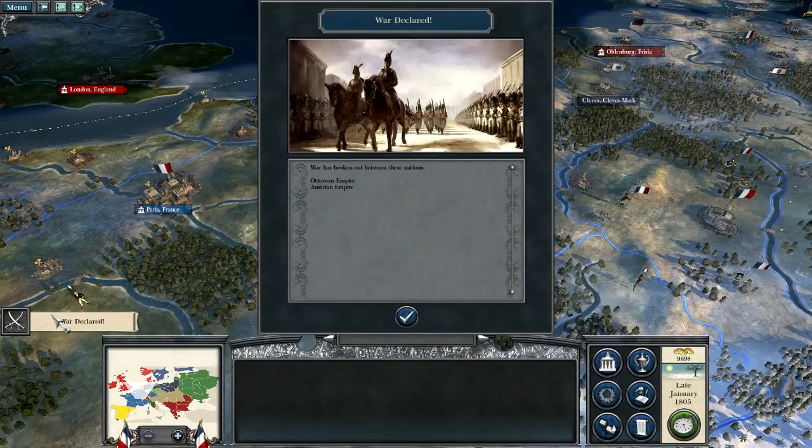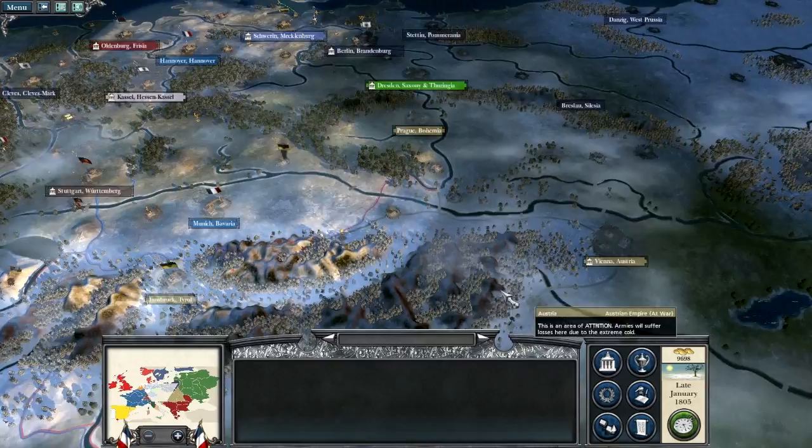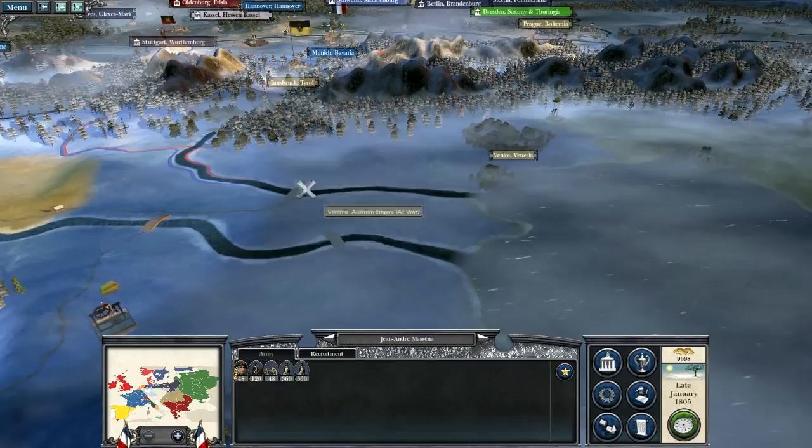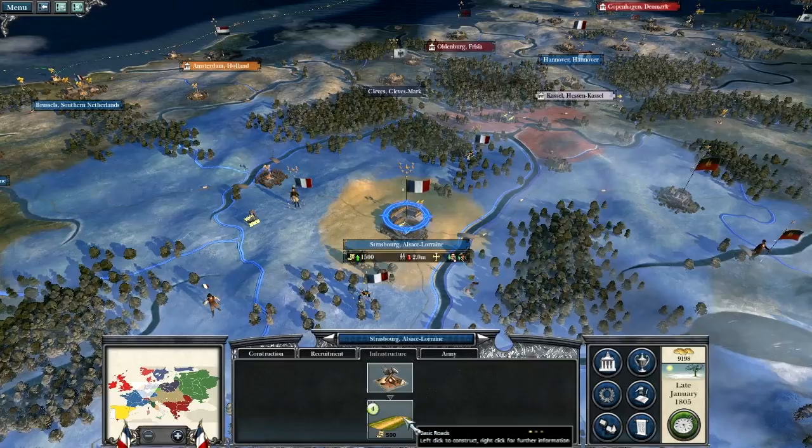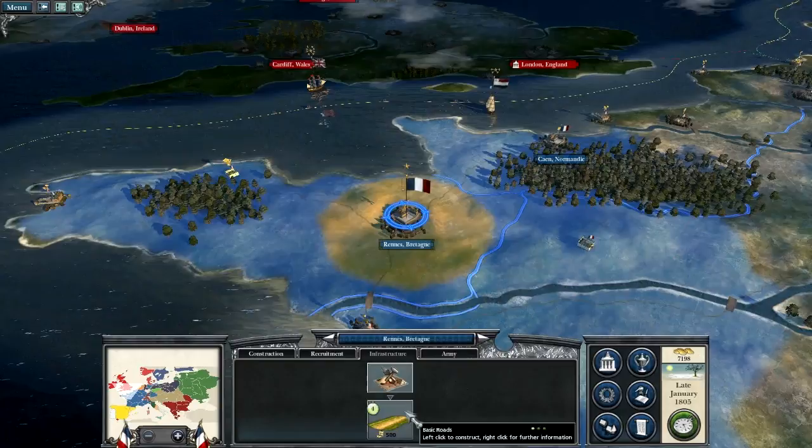War declared between the Ottoman Empire and the Austrian Empire - this came quicker than expected, but it's always good as we start off at war with the Austrian Empire. I'm going to take this army and move up to this bridge. We're making a lot more money this time as well. We need roads - fast army transport is always good to have.